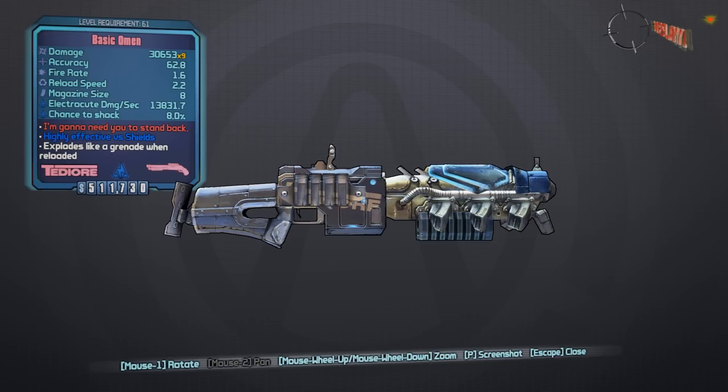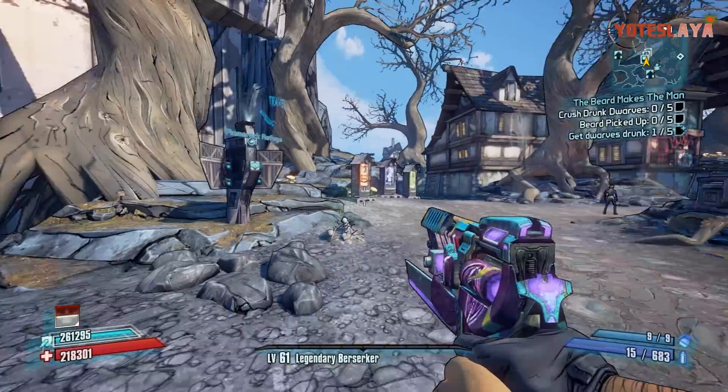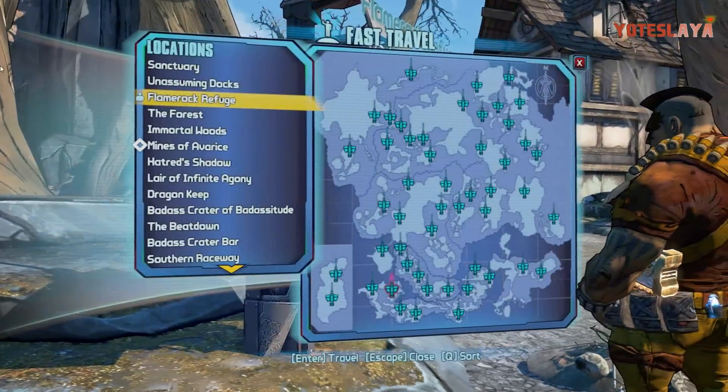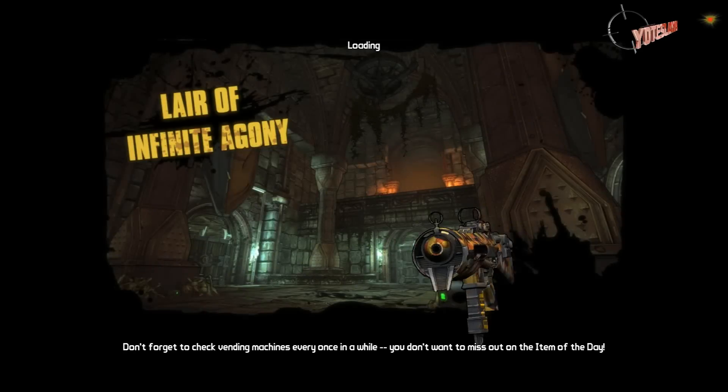This is going to be the first one that is an actual drop. You cannot get this from the Seraph vendors. This gun is called the Omen. In my case it is the basic Omen, but in your case the prefix may change — it will be some variation of the Omen. You're actually going to have to fight the Ancient Dragons of Destruction for this gun. There's another shield and maybe a pistol that they drop as well.